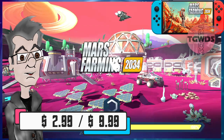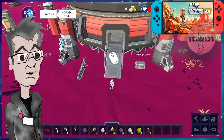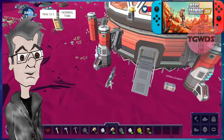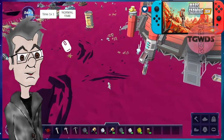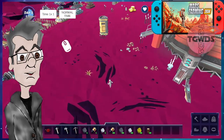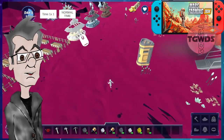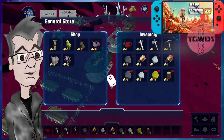I am looking to get my inner Matt Damon on with this one — that's all I'm going to say. Can you green the red planet and carve out a new home for humanity? Welcome to the Red Frontier in Mars Farming 2034. You are tasked with transforming the harsh Martian landscape into a thriving agricultural haven. This low-poly style simulation game invites you to master the art of extraterrestrial farming where every crop counts and every harvest takes you one step closer to self-sustainability on a new planet.